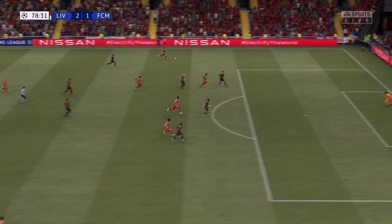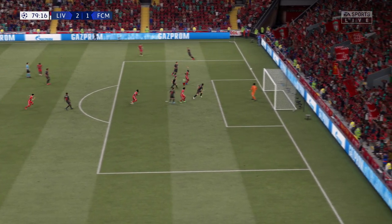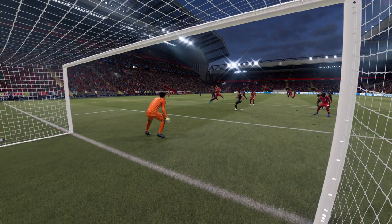Jorginho, Wijnaldum. Robertson — in towards Salah. I must admit, I thought he was going to score with that header. It was a quality cross, and he gets up well, but it's just wide.